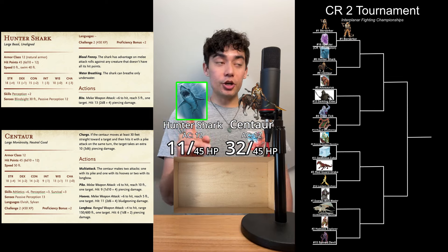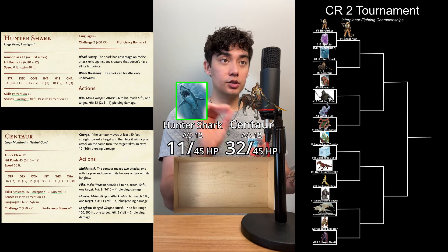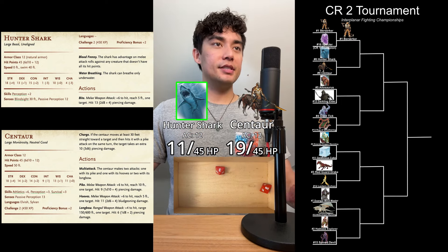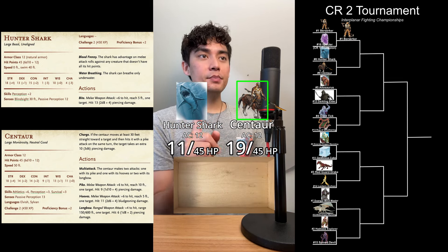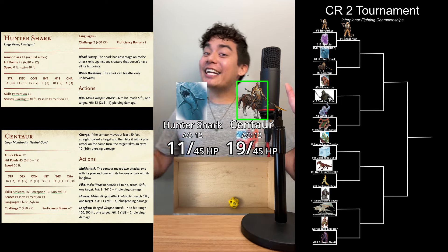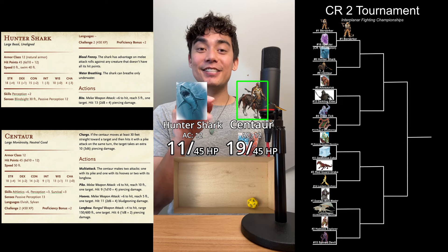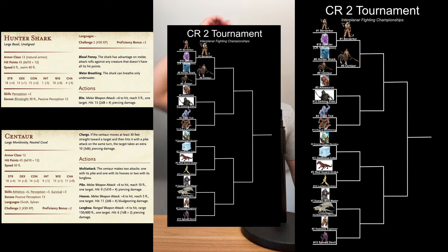It is now the Hunter Shark's turn. The Hunter Shark has a feature called Blood Frenzy — the Shark has advantage on melee attacks against any creature that doesn't have all of its hit points. So the Hunter Shark is going to do a bite attack at advantage — a 16 plus 6 is going to hit: 13 points of piercing damage. The Centaur has a good chance to finish it right here. If the Centaur hits with both attacks, minimum damage will take out the Hunter Shark. Pike attack — a natural 20! The Hunter Shark needs the hooves to miss. A 7 on the dice plus 6 is a 13, hits. And with minimum damage, the Centaur takes out the Hunter Shark. The Centaur is moving on to the next round.